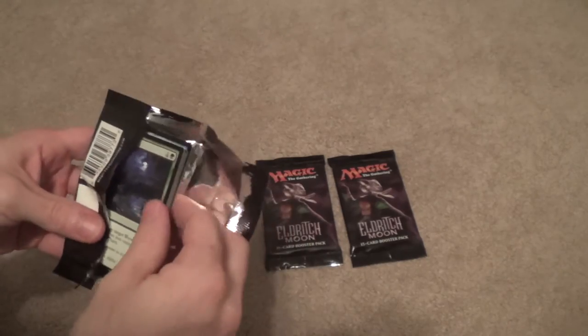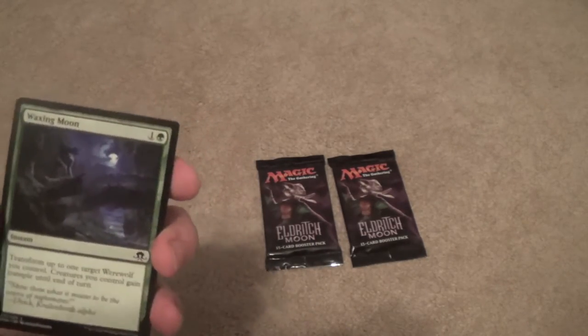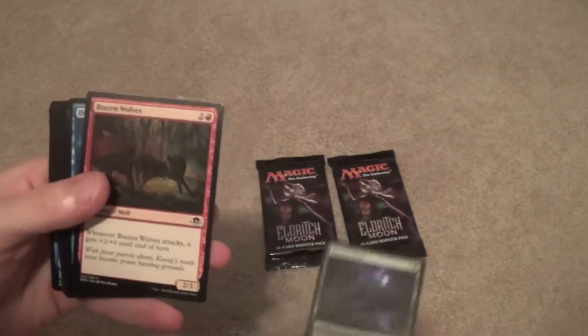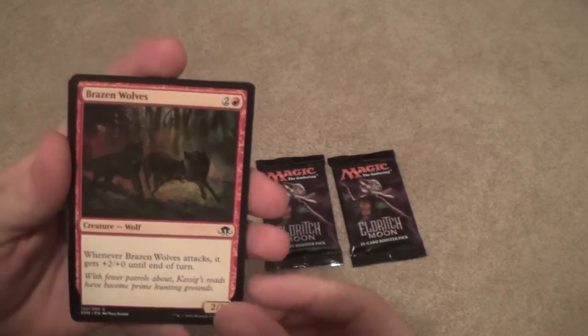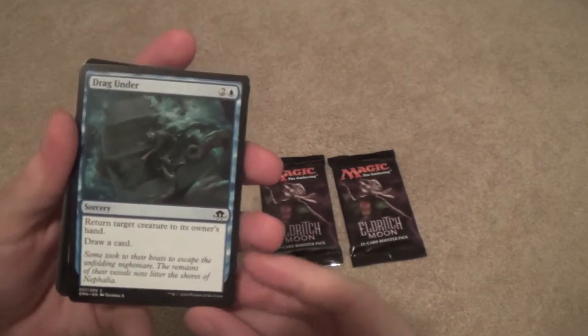We're gonna start off opening this first pack. We start off with a Waxing Moon, which lets you transform a target werewolf, then your creatures gain Trample until end of turn. Brazen Wolves — speaking of wolves. Drag Under — alright, so it's an Unsummon that draws us a card, very nice.